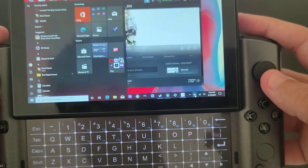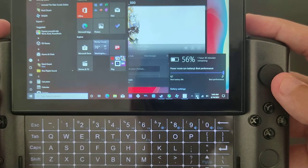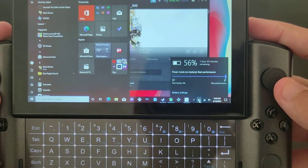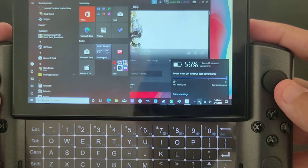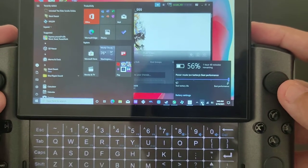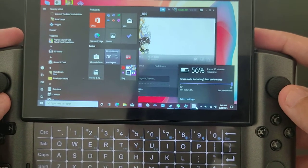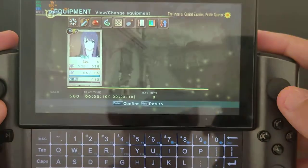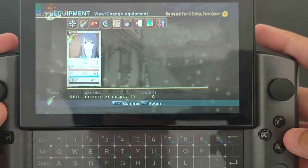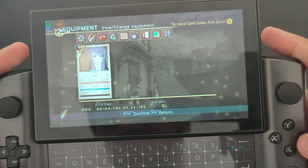What we need to check out here is the power - as you can see, one hour and 40 minutes left at almost 55 percent, so that's maybe three hours of gameplay at 10 watts. At 10 watts we're gonna play this game and it looks really amazing - 720p works really well, no issues at all.